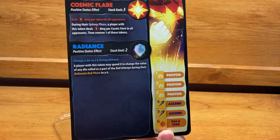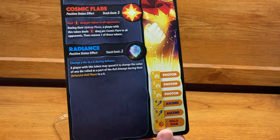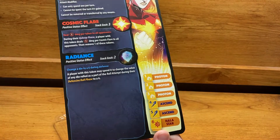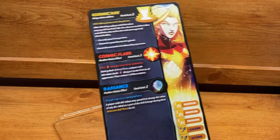Radiance is a positive stats effect with a stack limit of two. You may spend it to change the value of any die rolled during your defensive roll phase to a six. That is very helpful for Captain Marvel specifically, and you'll see that in a moment.